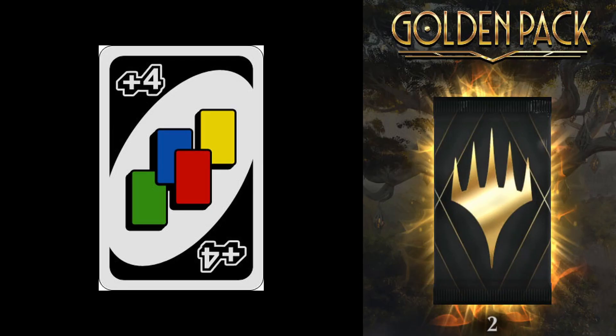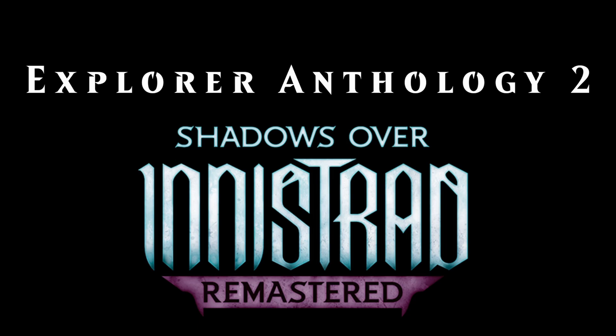I think the gold booster change is really, really huge and amazing. The wildcard bundle is more of a nice to have. Two new sets coming to Arena: Explorer Anthology 2 is now confirmed and will be releasing in December. And they've also announced that we'll be getting Shadows over Innistrad Remastered, sometime next year.